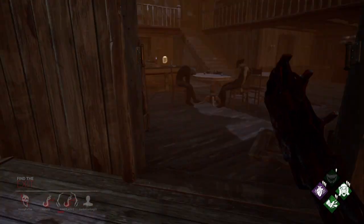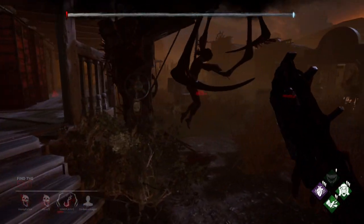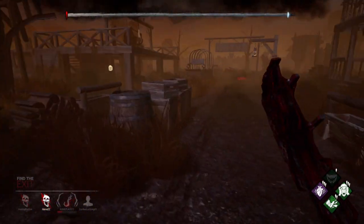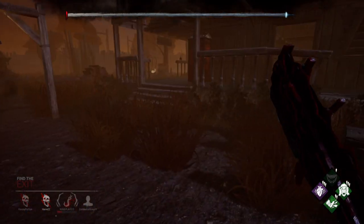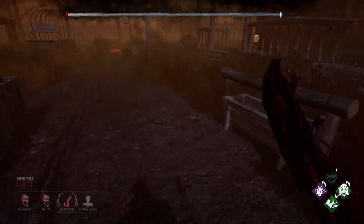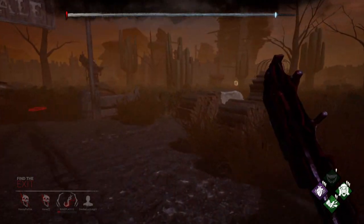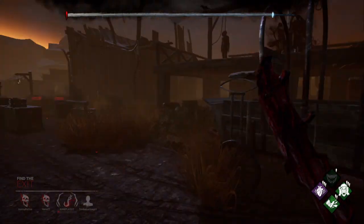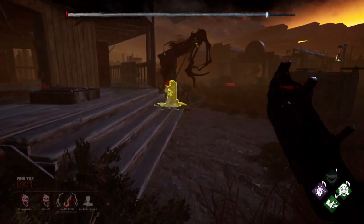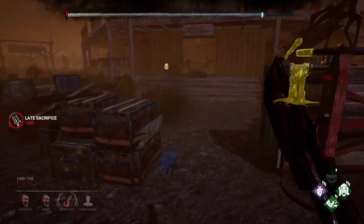This next clip is to show you from the killer's perspective. You can see the killer knows exactly where the hatch is. They also have someone hooked and one other Survivor running around the map, so they have a choice - either go and watch the door, or stay and watch the hook and the hatch. As it happens in this game, the person on the hook is sacrificing themselves so the other person can get out through the door.